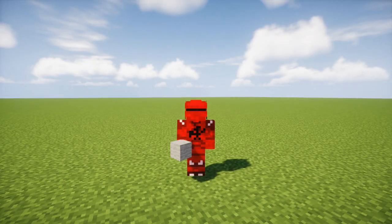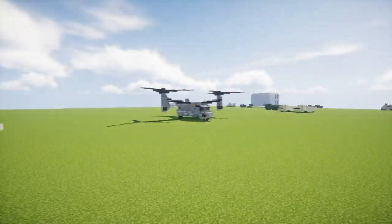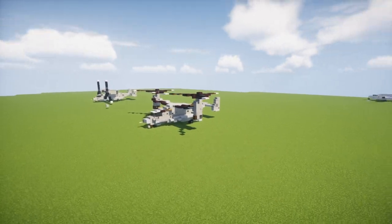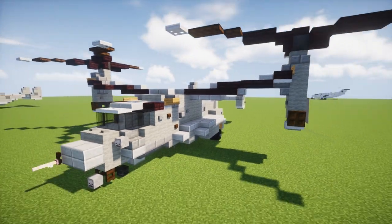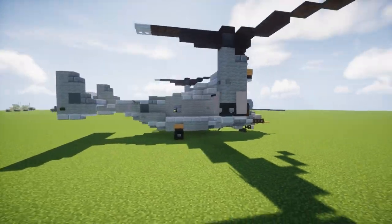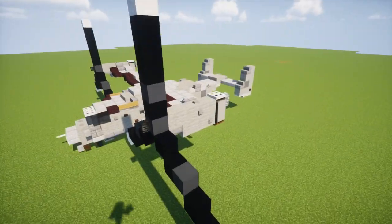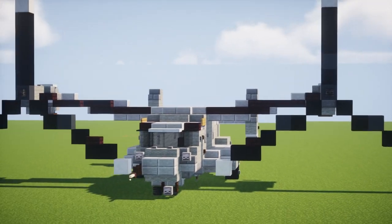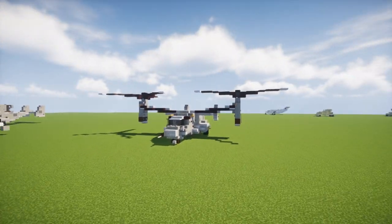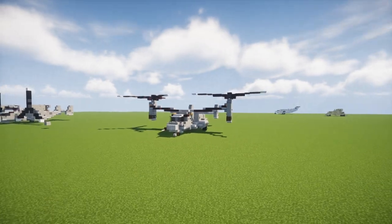Hey, how's it going guys? This is Crafty Fox of Minecraft Military Force and today we are making the Bell Boeing V-22 Osprey. This is a military transport aircraft and it's a tilt rotor, so it uses these rotors on the sides. This is built by Asgudendare — I believe he's a French builder from the Minecraft Military Discord, and he wanted to build an aircraft for MC Military Force. It uses V-STOL, which is vertical short takeoff and landing, and it's used by the US Marine Corps, the Air Force, and the United States Navy. Let's get started on the build.